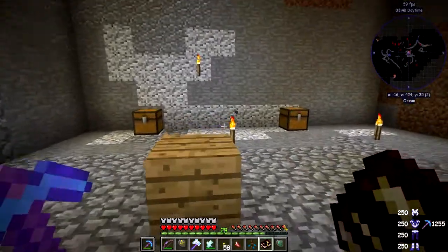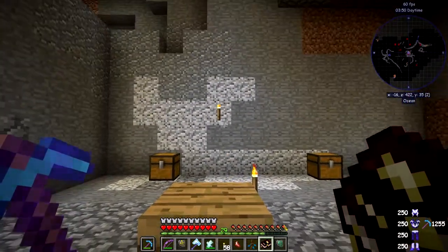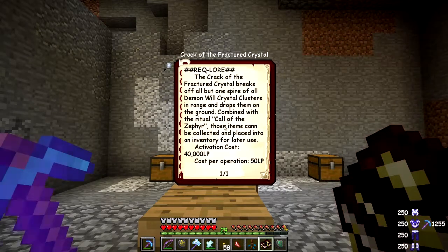The first ritual we're going to do is the Crack of the Fractured Crystal. It breaks off all but one of the spires of the Demon Will crystal clusters in range and drops them on the ground. Combined with the Call of the Zephyr, these items can be collected and placed into an inventory for later use. The activation cost is 4,000 LP.